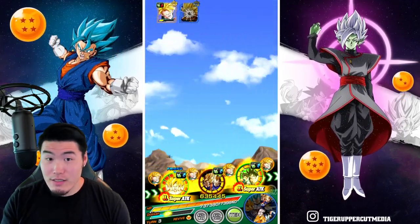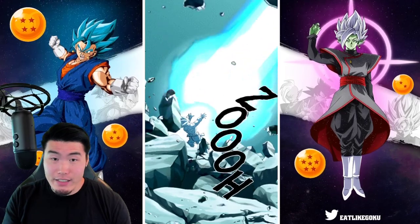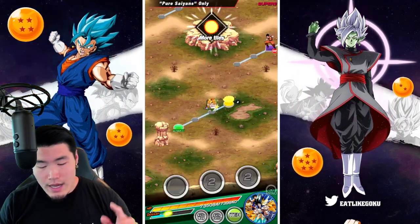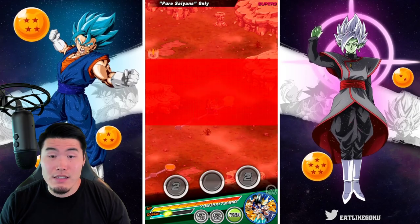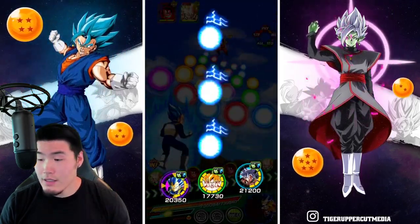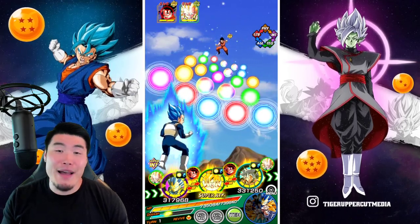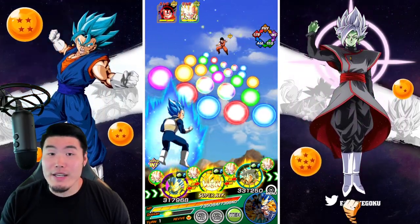This is without an Icarus active now — we have no item effect active — and he still only took a normal for 4,000 damage, which is like nothing. And the attack went up to 7.7 mil. I believe that was six attacks that we took. So 7.7 mil with no supports — with a 40% support he would have been probably close to like 10 mil. So his damage output is not bad at all. Anybody that says he doesn't do a lot of damage is a little bit crazy.